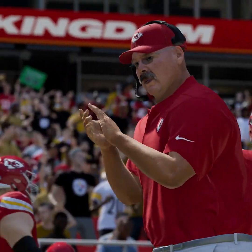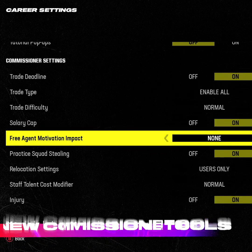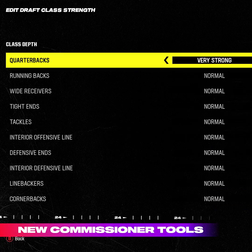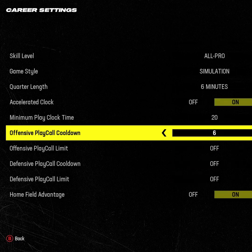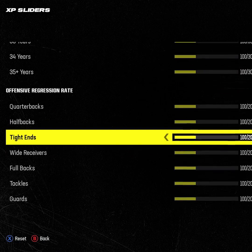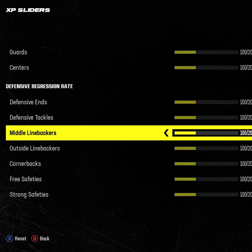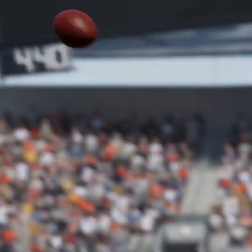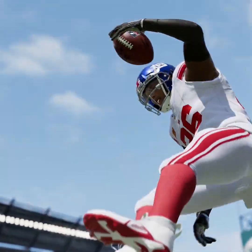We know our franchise players and commissioners want more control over their leagues, so we're continuing a multi-year journey to deliver more commissioner settings in Madden 24. New commissioner tools like draft class strength settings, toggle auto reorder depth charts, offensive and defensive play call settings, as well as progression and regression sliders provide more ways to set up leagues the way you want to play. We're excited about all the franchise updates in Madden 24 that give you more control to build a winning team the way you want.